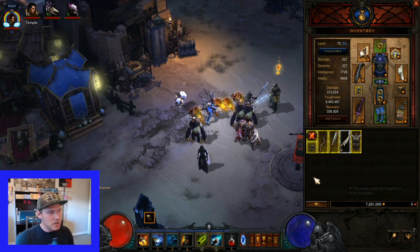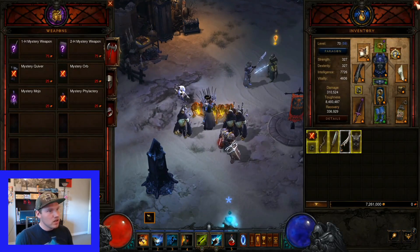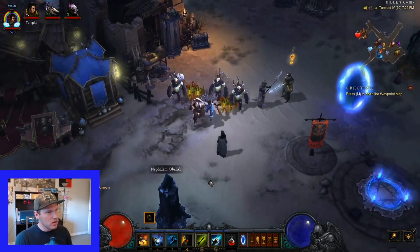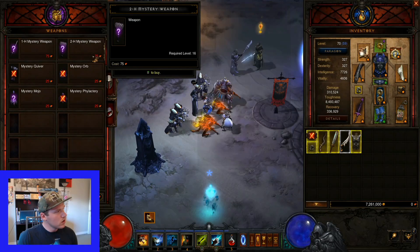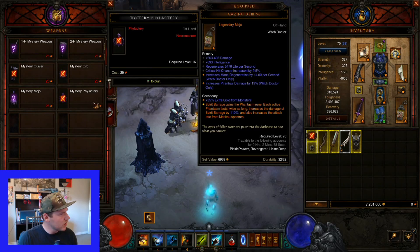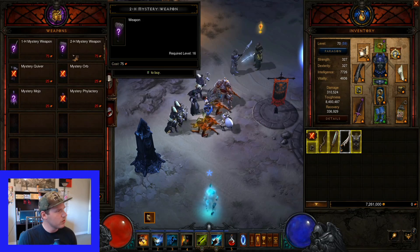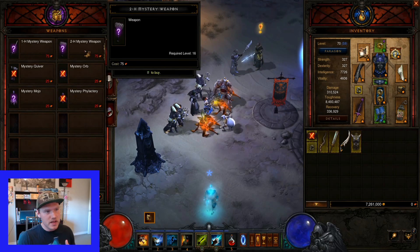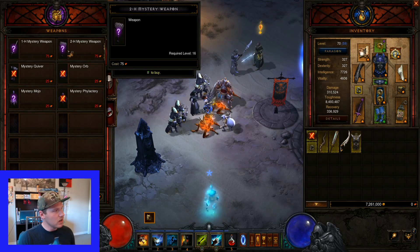I have no Blood Shards right now, but you'd go to Kadala in each act - she's easily locatable on the mini-map because she has a Blood Shard as an icon. Just buy something from her. Pro tip: buy items worth 25 shards - that's all the armor, off-hands, stuff like that. Do not buy anything worth more. Jewelry is worth 50 and 100, weapons are worth 75. Don't purchase those as they're not really worth the resource cost to maybe get a Legendary you want.